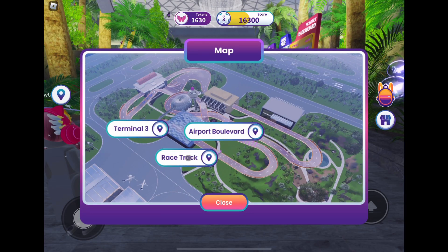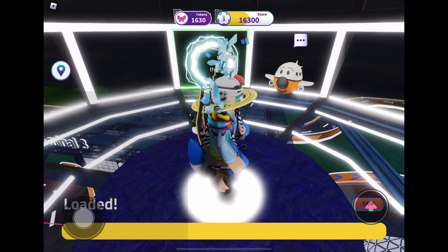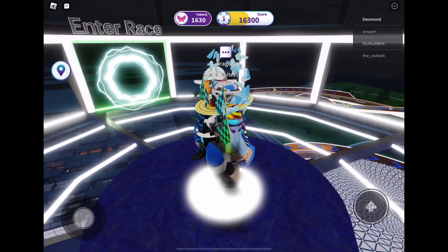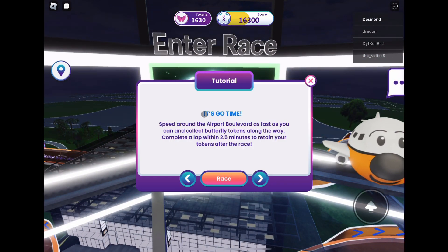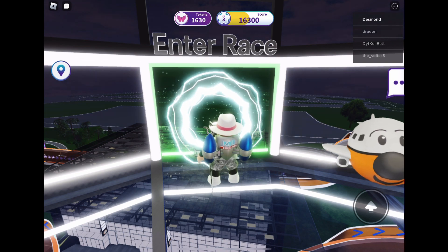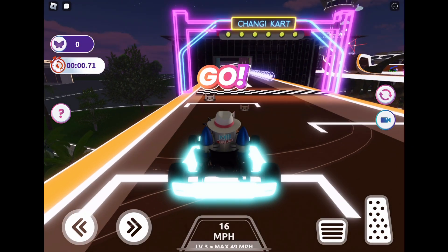You want to teleport over to the racetrack. Just click yes when the little pop-up comes up, and you want to go over to the left portal which is the Enter Race. Click on that and it will teleport you to the race.